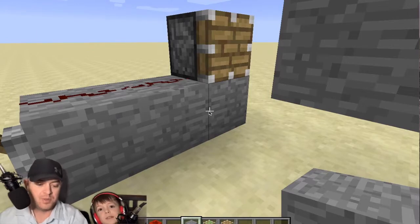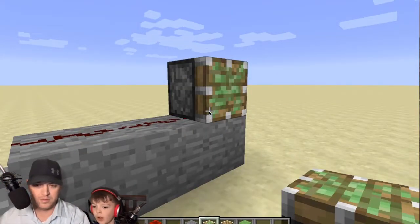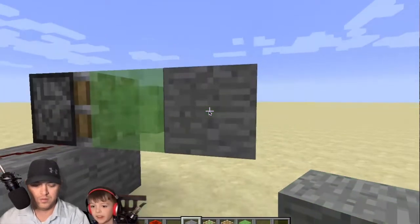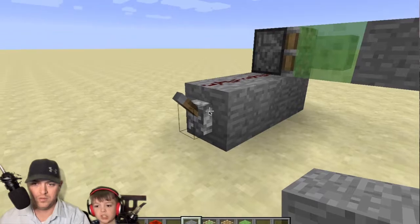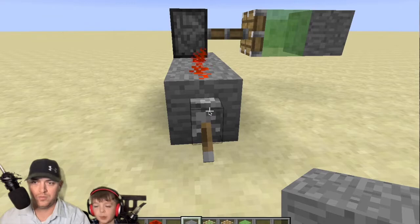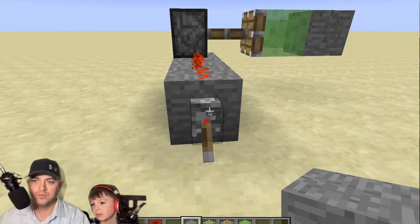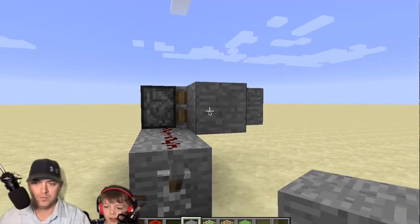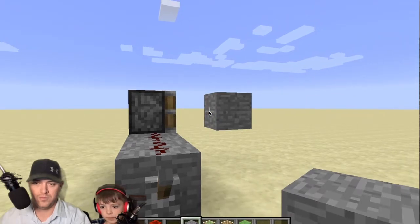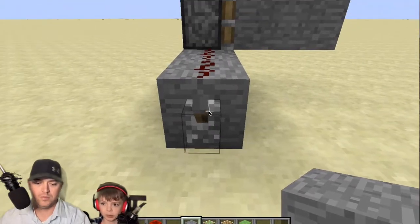All right, there's another feature — get a slime block. Place a slime block, then a regular block next to it, and now push it with the piston. And then pull it back — it pulls both of them back! Now get rid of the slime block and replace it with a regular block, push it and pull it back — see, so slime blocks are sticky.